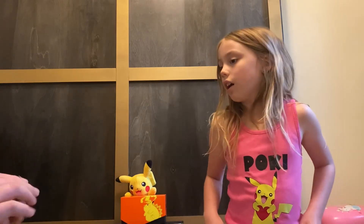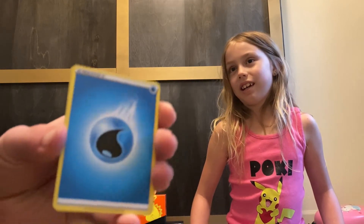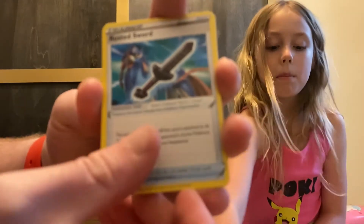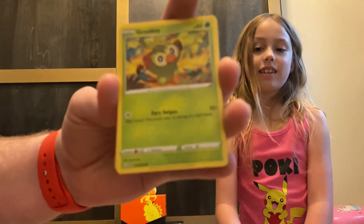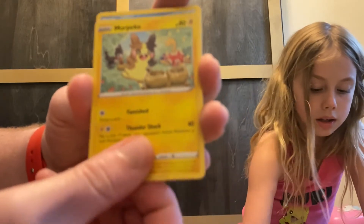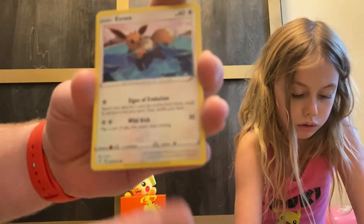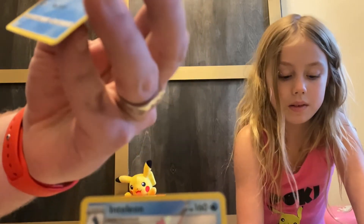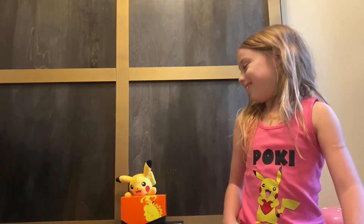We'll have to do some pack-opening practice when we're not on video — maybe practice opening jars of pickles. Energy, Radam, Rusted Sword, Rookidee, Grookey, Yanma, Morpeko, Yamper, Eevee, Inteleon Holo, and a Manaphy. Some of the Eevees are going in the trading box.